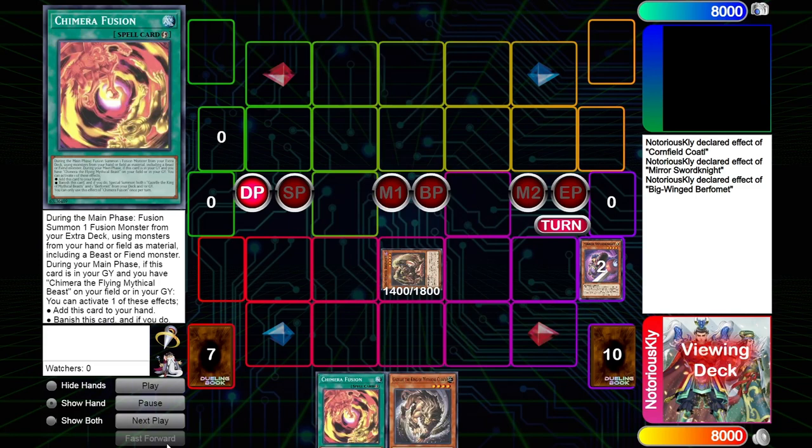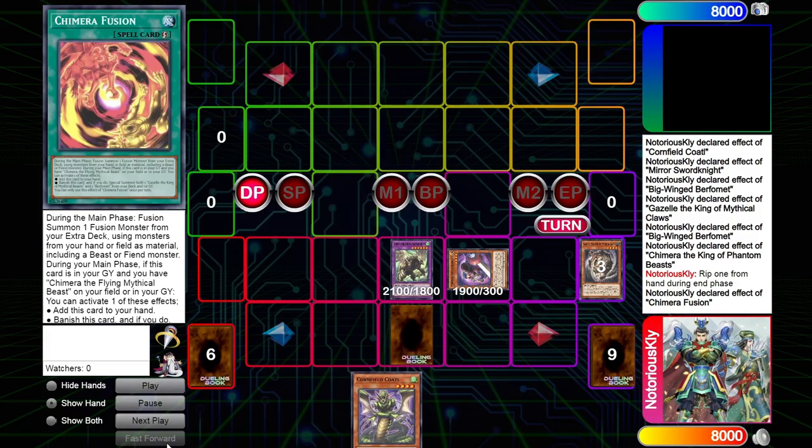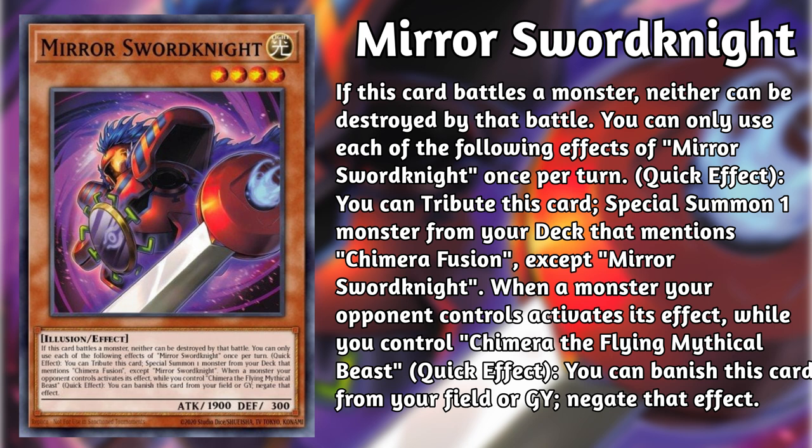To help support our simple plan, we have a couple of Illusion monsters. Mirror Sword Knight is a level 4 light Illusion. While on the field, at quick effect speed, it can tribute itself to summon a monster from deck other than itself that mentions Chimera Fusion. If Sword Knight is on the field or in the graveyard, and you control Chimera the Flying Mythical Beast, when a monster your opponent controls activates an effect, you can banish Mirror Sword Knight to negate that effect.